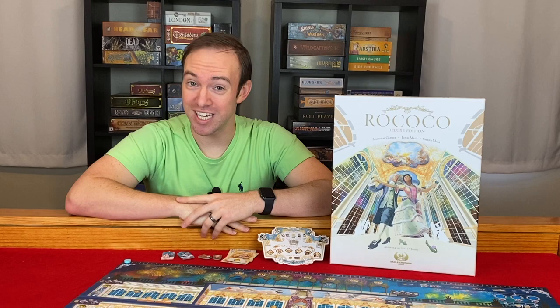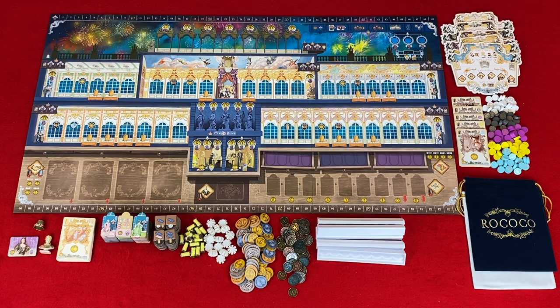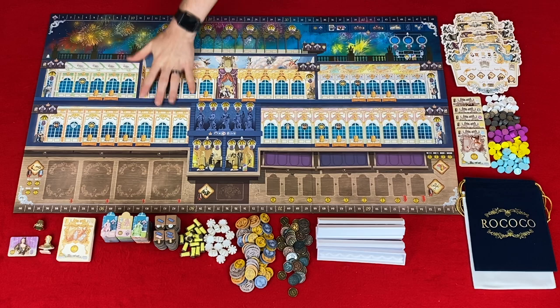Now that we know what the winning condition is, let's take a look at the components, setup, and how gameplay works in Rococo Deluxe Edition. Some of the components you see here are from the Deluxe Edition and add-ons for the game. You have the double-sided main game board — one side is for 1-3 players and the other side is for 4-5 players, indicated on the top left.